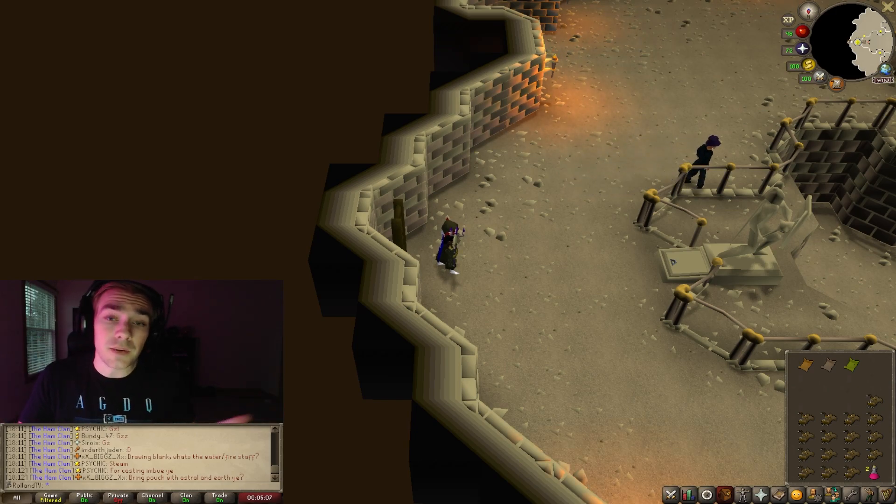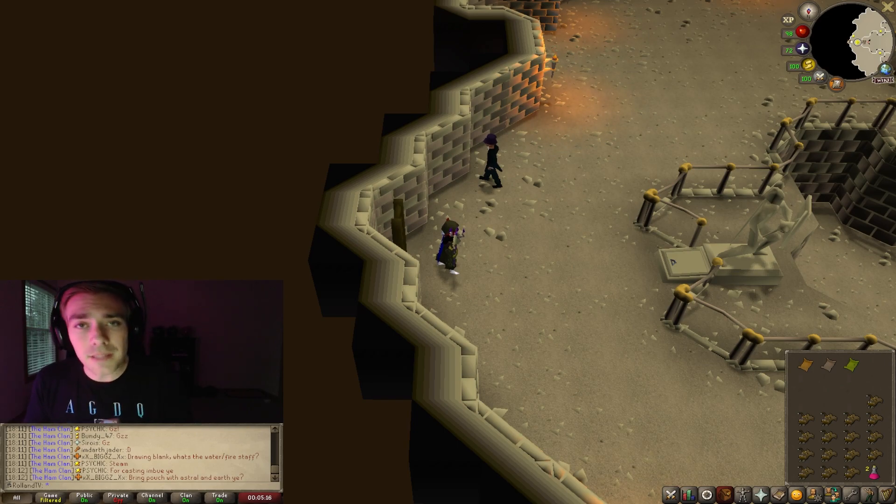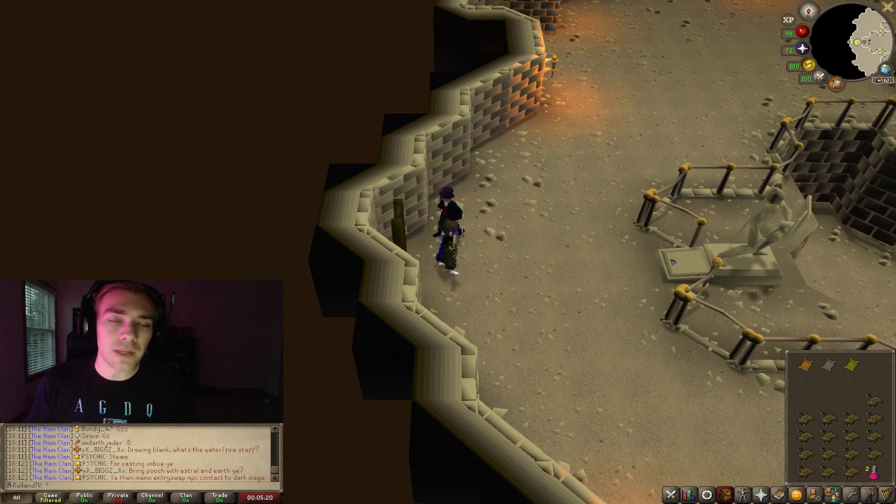Range or magic — personally I'm going to be using magic. I have a trident and a mage setup, kind of scuffed because I'm an iron man, but it is what it is. For your inventory make sure you bring some food or prayer pots if you're a lower level. I highly recommend getting to a higher level because if you die or have to teleport out, you actually lose the Champion Scroll and have to get the 1 in 5k drop from Hobgoblins once again.